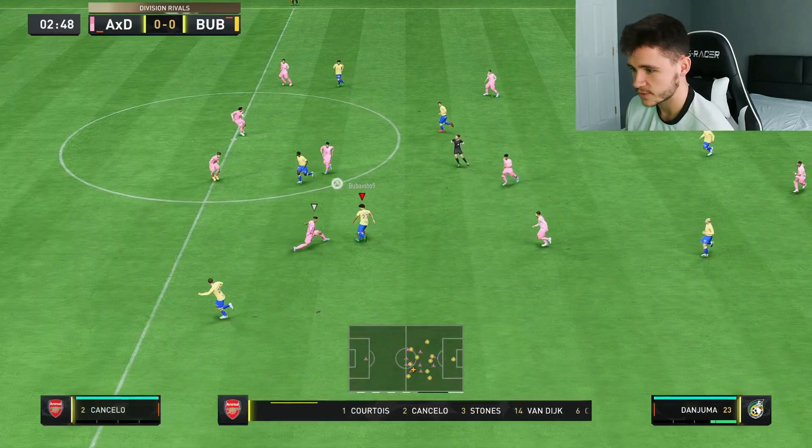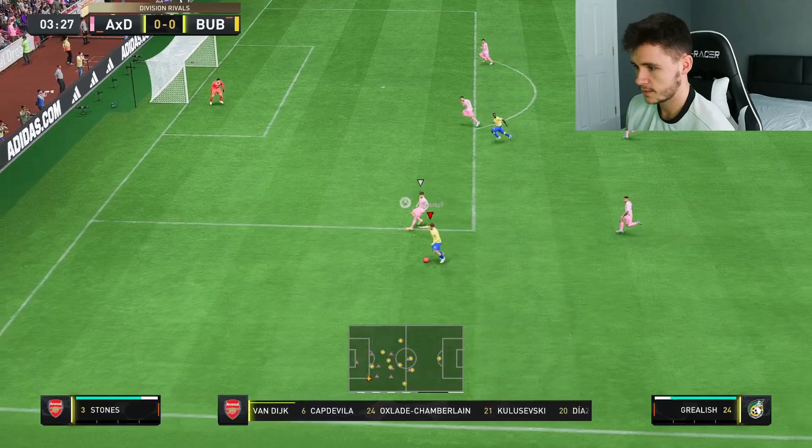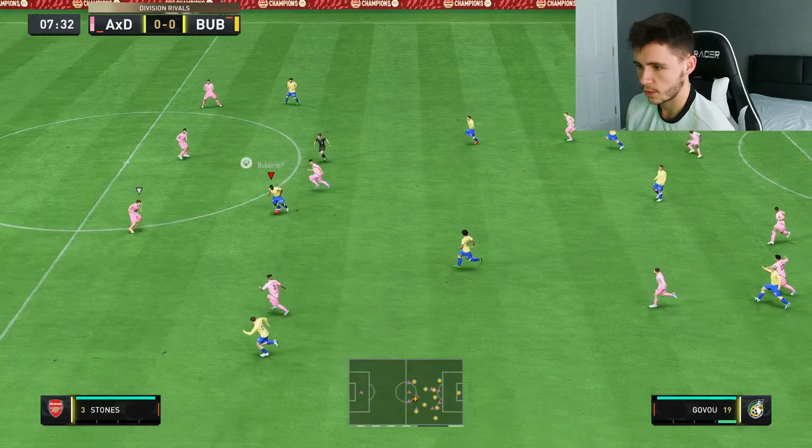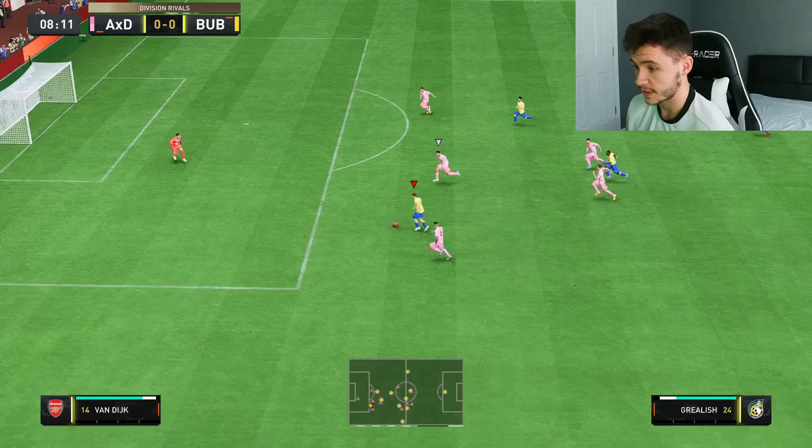That's a good ball into Grealish - here's his first touch. Pretty good. Now he does have three star weak foot which isn't the greatest, but as you can see some really nice dribbling right there. We try to cut it back - good interception by Bobby Moore. Govo plays it wide. Can Grealish get on the inside of Cancelo? He can - that's good acceleration right there. We go for the chip but no, Courtois had it covered. That's my bad.